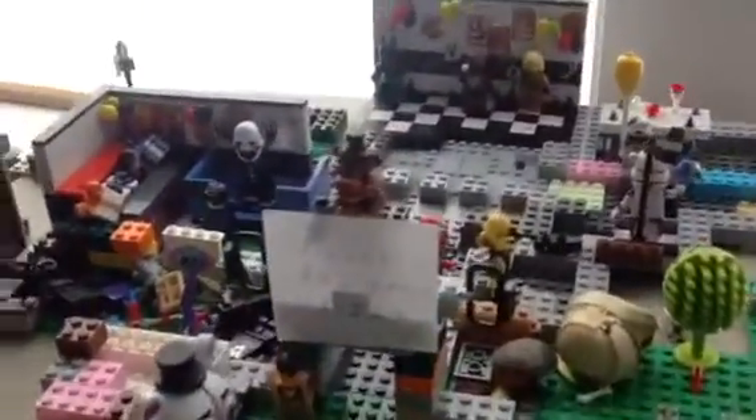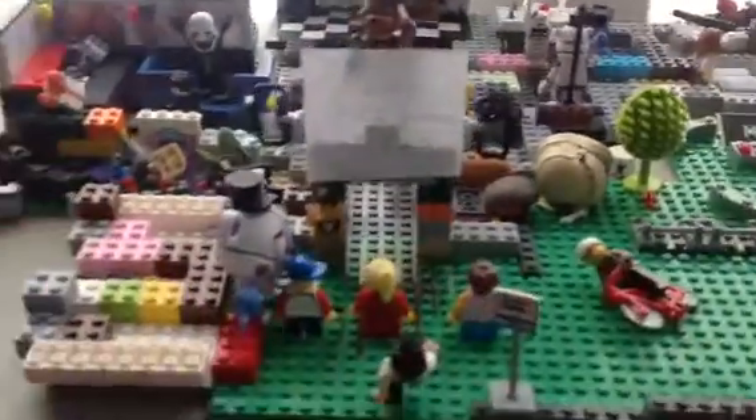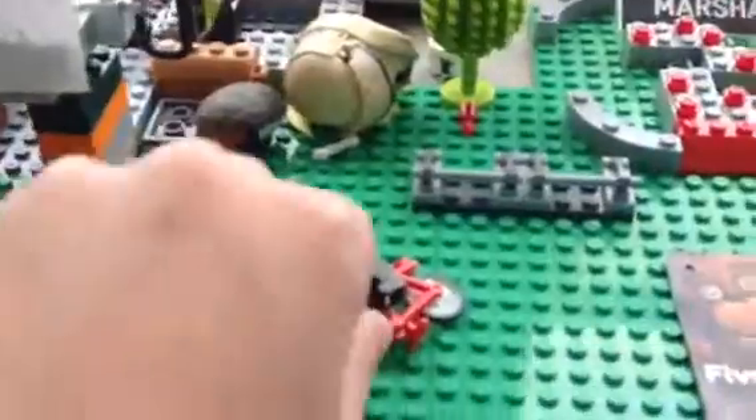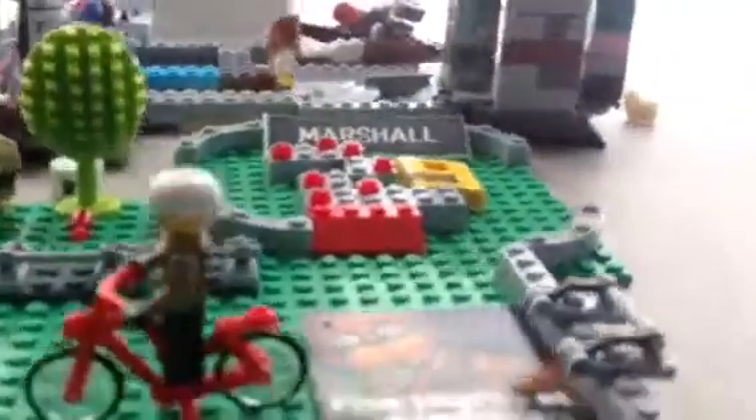Now in the front, here we have Toy Freddy on top. Funtime Freddy right there. Bathrooms. I don't know what happened to this guy, so let's move on. Just stand up. Thank you. That little dude is the boss of the Freddy Fazbear's Pizza, and it's true. He created me. Now let's go in.